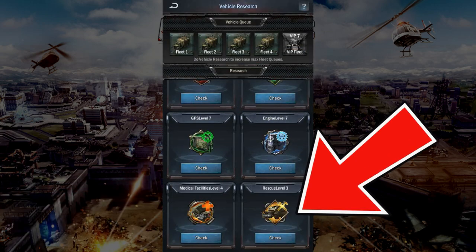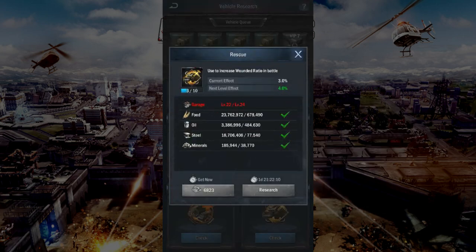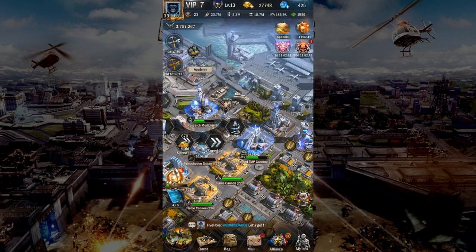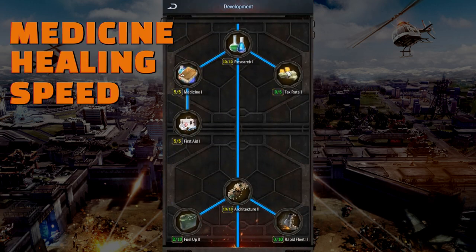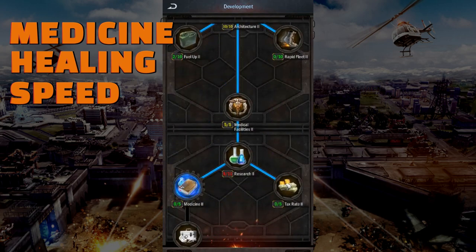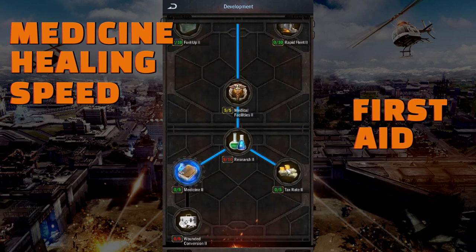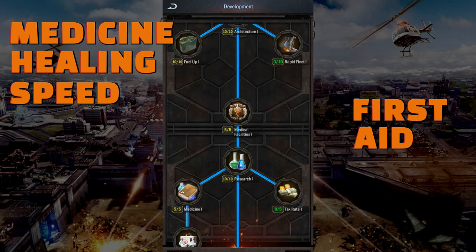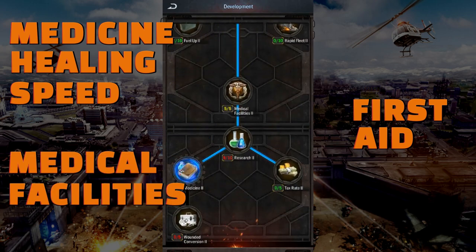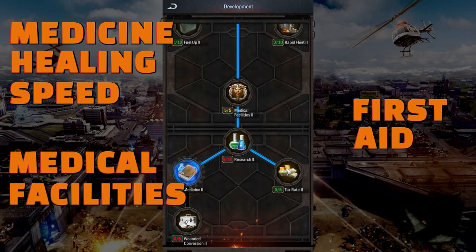Also in the Garage, research the rescue level to increase the wounded ratio. Third, in your Academy under development, complete all research related to medicine, healing speeds, and first aid. Medicinal healing speed increases the healing speed, while first aid converts the kill ratio to wounded. Also in your Academy under development, complete all research related to medical facilities, which will increase your maximum capacity of wounded.